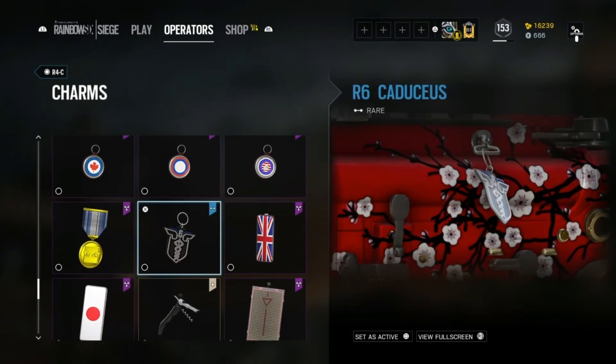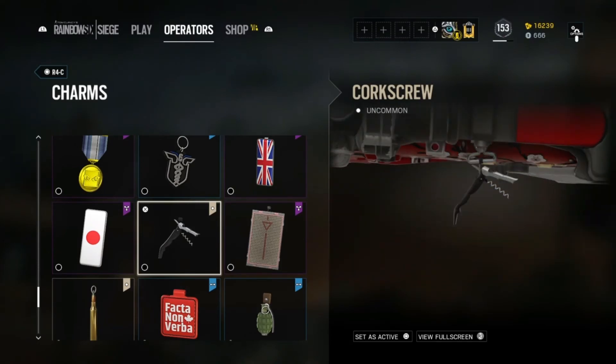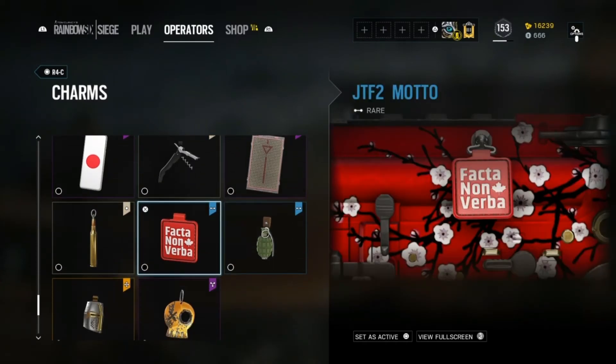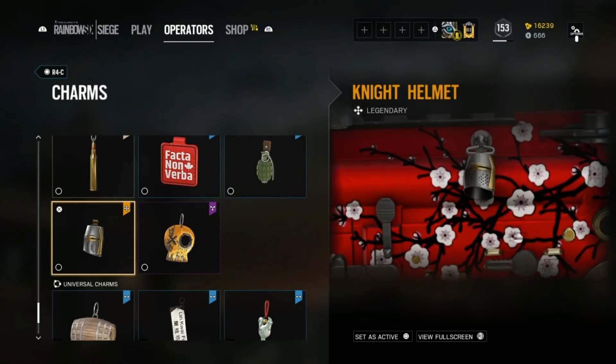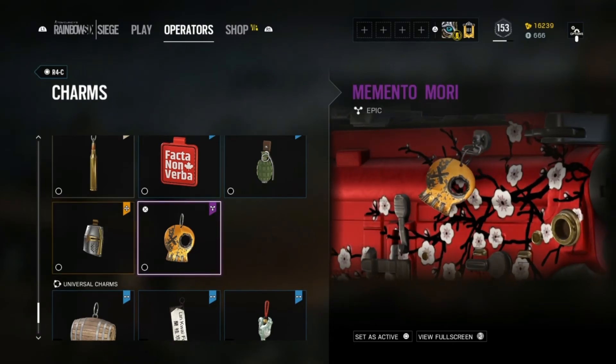I also got this other charm via the season pass. Then there's this one I got through an alpha pack — it translates literally to 'on your enemy,' which is pretty cool. I also bought the Knight's helmet charm, but for a legendary it kind of sucked. I think it's related to that Ubisoft game — I think it's called Knights or something — and it was just a big disappointment.